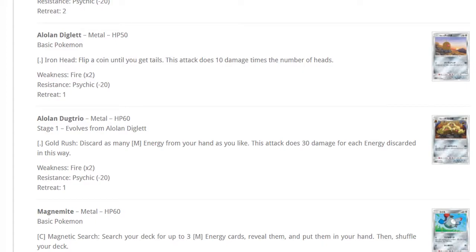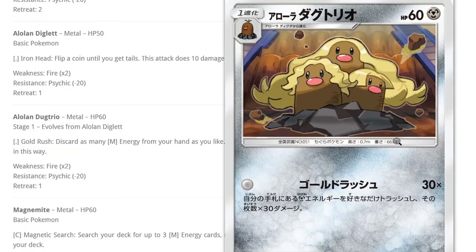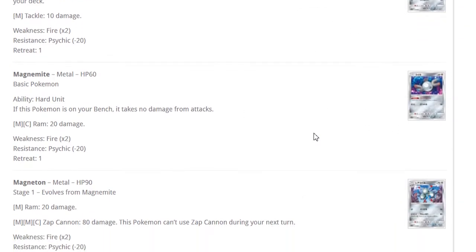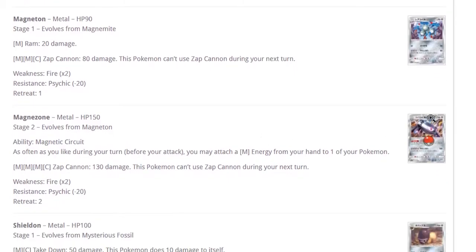Moving my screen mid-video — throwing everybody off! We got more Magnemites. 60 HP — this one searches your deck for three metal energy and puts them in your hand. The other Magnemite: if this Pokemon is on your bench it takes no damage, which is great especially with the Magnezone evolution. There's also a Magnemite with free retreat from Breakthrough. Magneton: 90 HP, 80 damage, can't attack next turn.